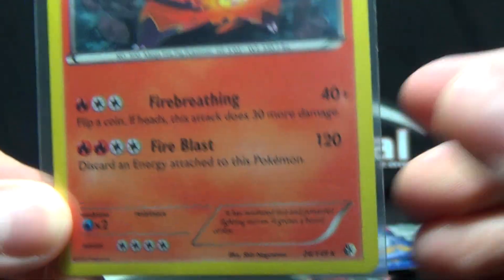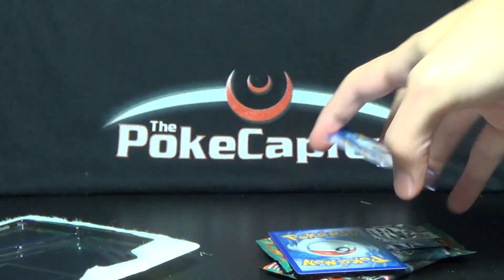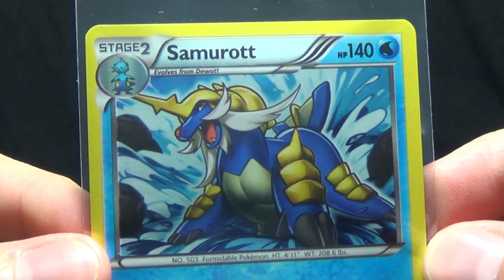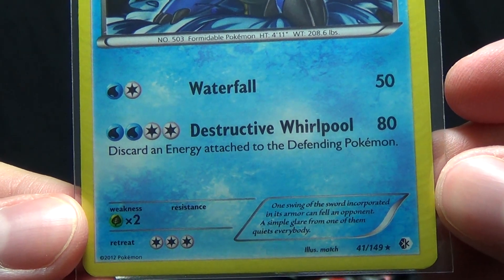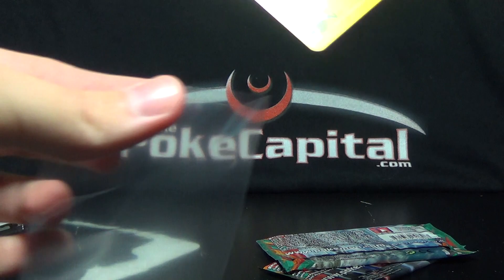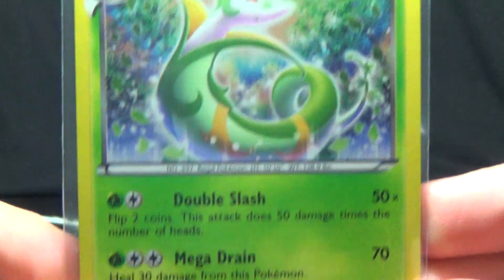These are all reprints — they don't have promo numbers. The foil treatment is a little different than they are from the sets, so not too extremely special, but still the only way you can get them. Samurott has 140 HP with Waterfall and Destructive Rollout. And then we've got Sceptile with Double Slash and Mega Drain, 140 HP.